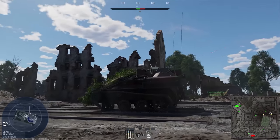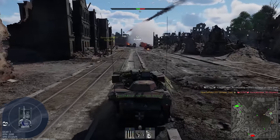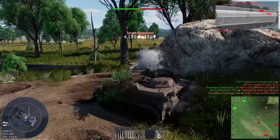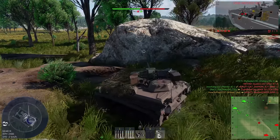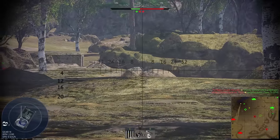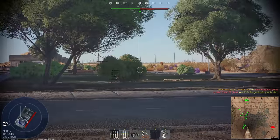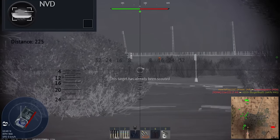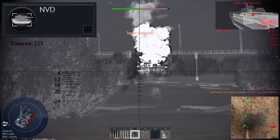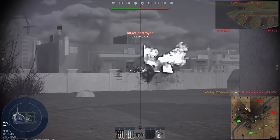But before using the rangefinder you have to notice the opponent first, which is not always easy. What if the opponent is hidden among trees? What if their camouflage completely blends with the surroundings, or they're covered in bushes? In all these cases, a bright silhouette in thermal sight will reveal the opponent's location — and just like the rangefinder, this happens at battle rating 7.0 where the majority of tanks don't have thermal devices yet.